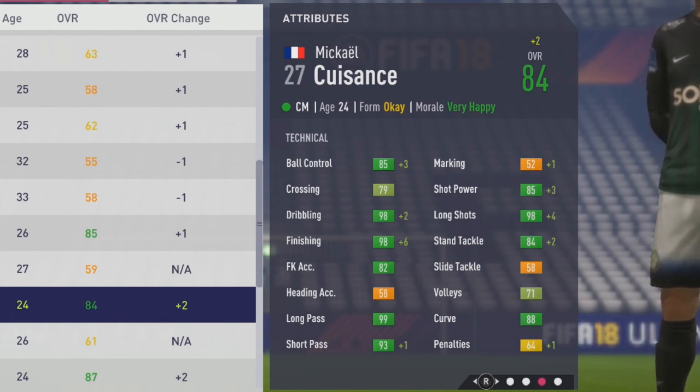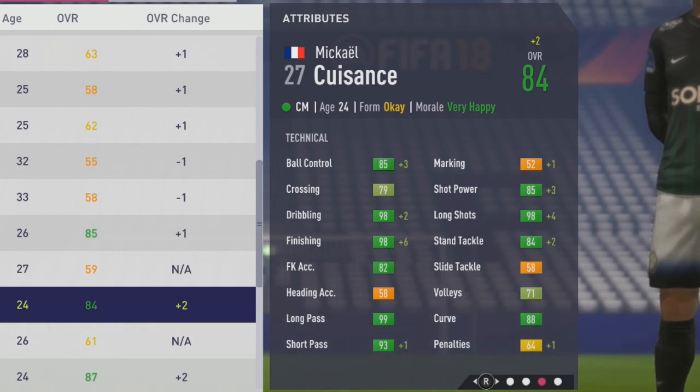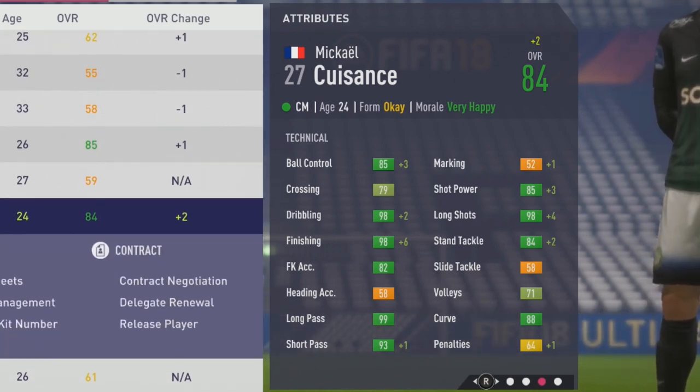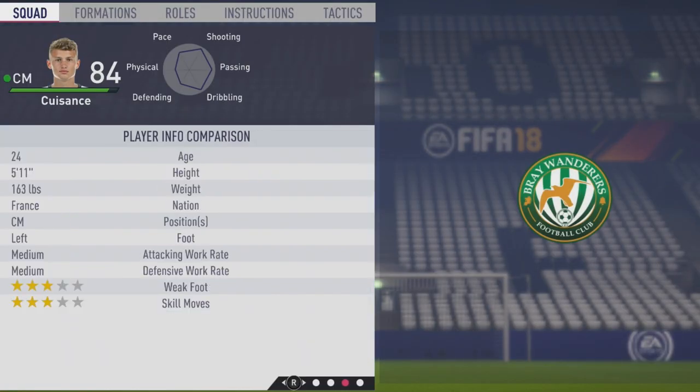Technically: 85 ball control, 79 crossing, 98 dribbling and finishing, 82 free kick accuracy, 99 long pass, 93 short pass, 52 marking, 85 shot power, 98 long shots, 84 stand tackle, 58 slide tackle, 71 volleys, and 88 curve. Rated 80 as a striker, 84 as a center forward, 85 as a winger, 86 as a center attacking mid, and 84 as right/left mid. Very effective higher up the pitch as a CAM or winger, but still solid as a center mid, right mid, left mid, or center forward.